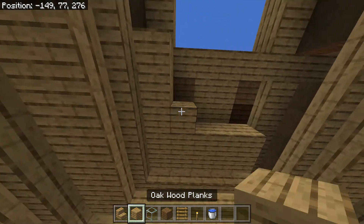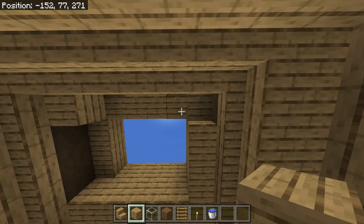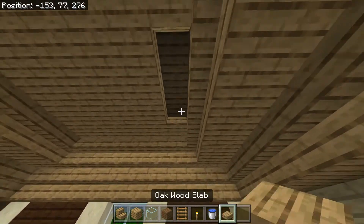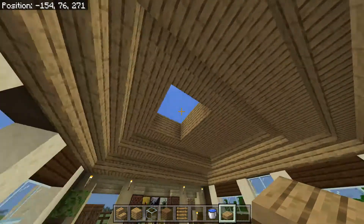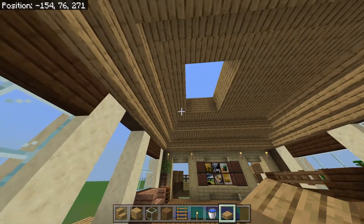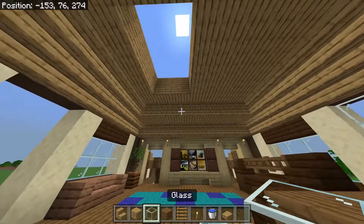I'll change those to slabs in a second. Just grab our slabs real quick and make these all full blocks. Something's off — on the side we have two, and that's where... alright, we'll leave it like that for now and change it if we have to.